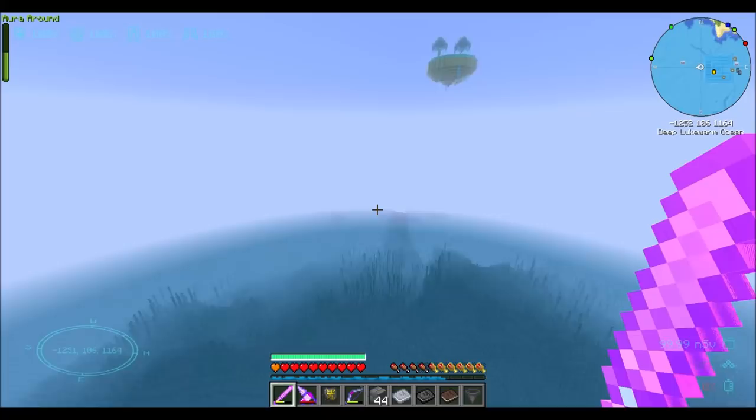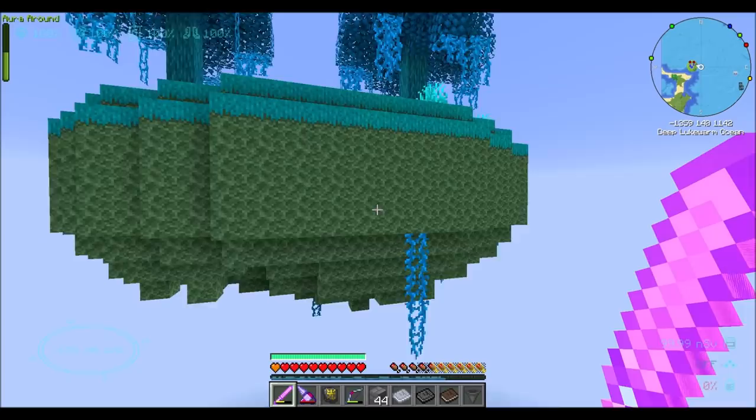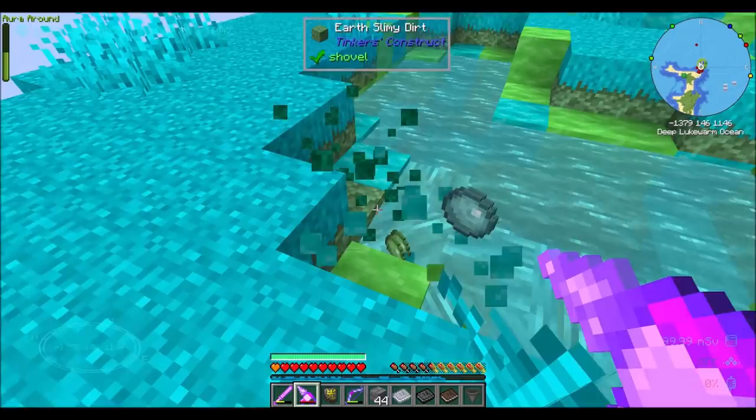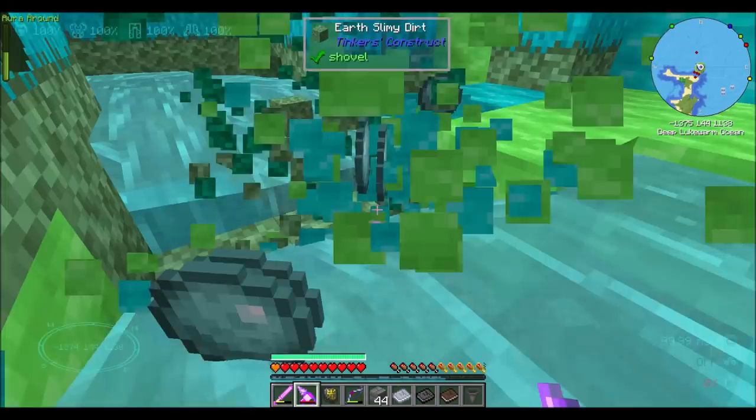Tell you what, I found one of these ocean water temple things right here. Oh hey, look — perfect timing! I was just going to show you I found the water temple, and then I found this. Slime Island! Oh, Sky Slime! Sky Slime and Slime — oh, that's awesome — is a pickaxe tool now. Either that or it just has really low durability. No, definitely a pickaxe tool.